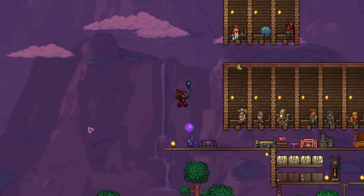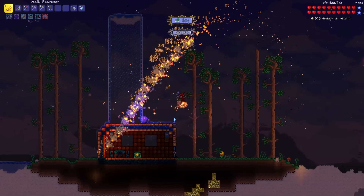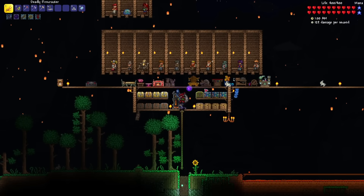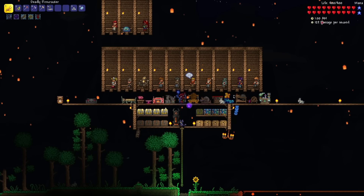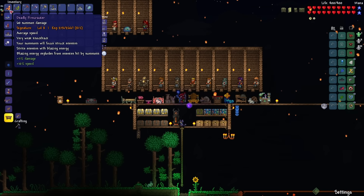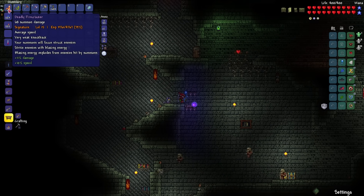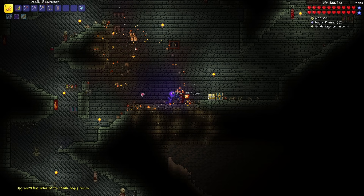Next up, we'll be getting enough Souls of Flight to make some wings. Let's head up to some sky islands to kill some Wyverns — and that is exactly enough. I think I'm all set to take on the mechanical bosses now. But seeing that it is 1am already, I think I'm just going to wait until the next night to do it. So in the meantime, I'll be leveling up my Firecracker to as high of a level as possible. It's 7pm, nighttime just began, and my Firecracker is now at level 15. It has gotten pretty strong now, so let's head back home.